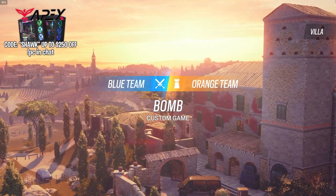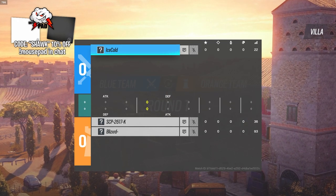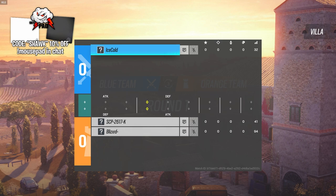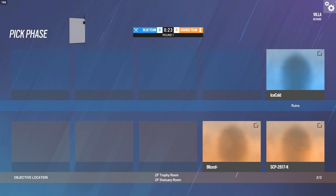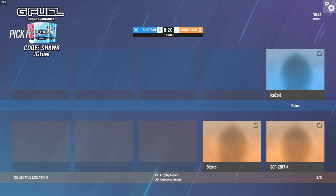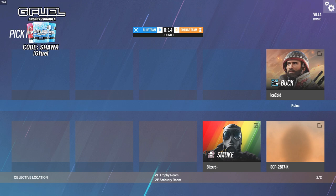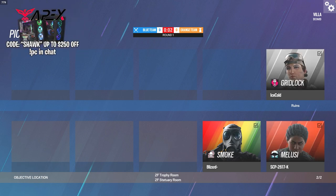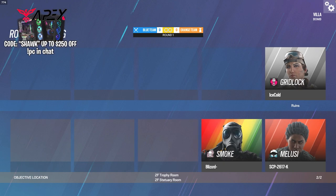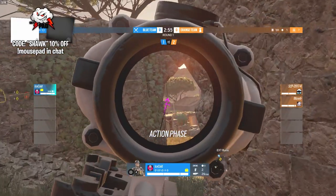Welcome ladies and gentlemen to 'Can One Champ Beat Two Diamonds.' We've got Ice Cold, our champ player, and SCP as well as Blizzard for our two diamond players. We're starting on Villa — no rules, no bans, just Ice Cold versus these two diamond players. Before we get into round one, if you enjoy this video consider liking, subscribing, and turning on notifications.